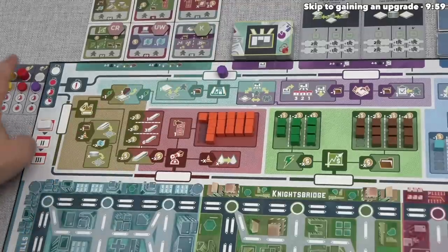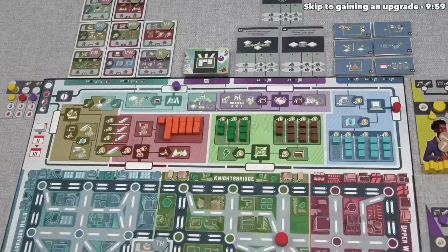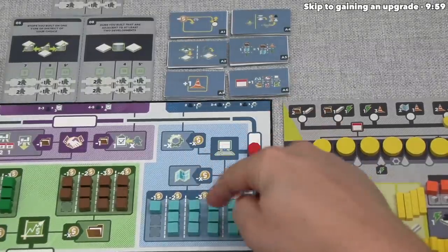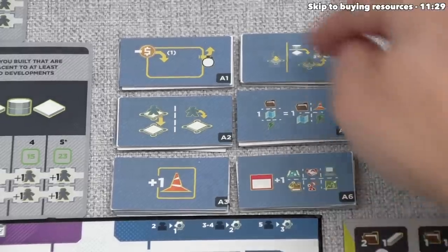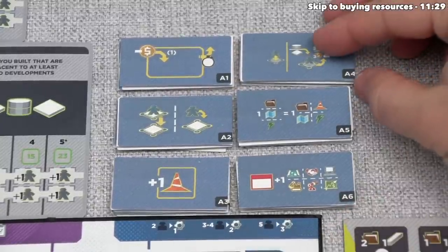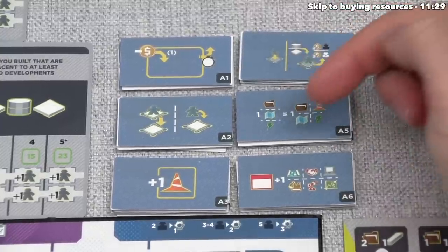Red gets to go next, and they've decided to move all the way over to the improvement zone for their first turn. Over here there are just two action options, and both of them cost money. One would let them pick up new engineering resources, and the other lets them purchase an upgrade. It looks like the upgrade is what they want. There are six different upgrade types, and in a three-player game there are two of each.